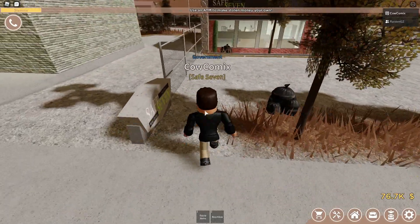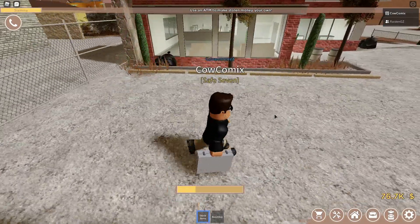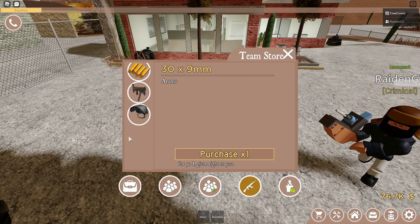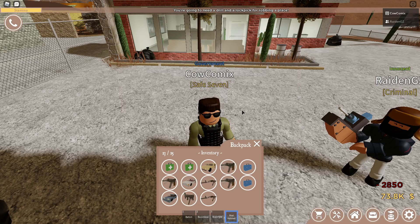Right now I'm on the Safe 7 team, which is also the name of the new bank. What you start out with is a light vest and a baton, but you also have the option to buy a riot PDW and a riot helmet from the team shop.